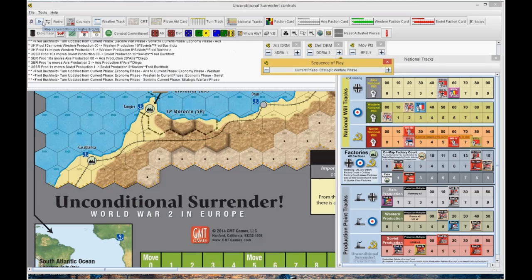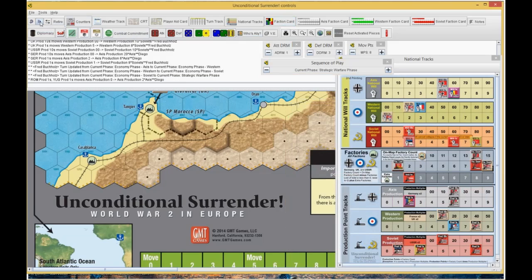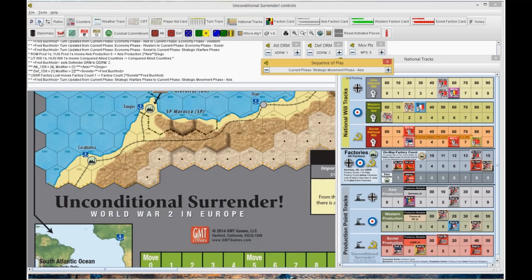Going to strategic warfare. The Germans still don't have anything to play, neither do the Russians. Germany's at plus 1 and I'm at plus 2. He rolled a 4 plus 1, and I rolled a 1 plus 3, so 5 to 3. That made the Soviets go down by 1. The Germans are very happy.